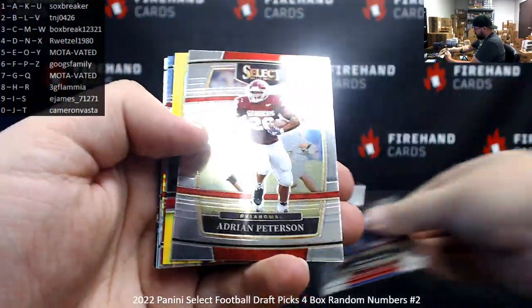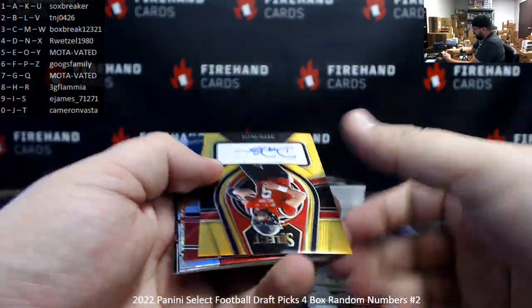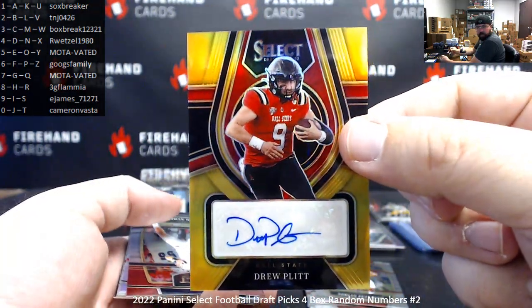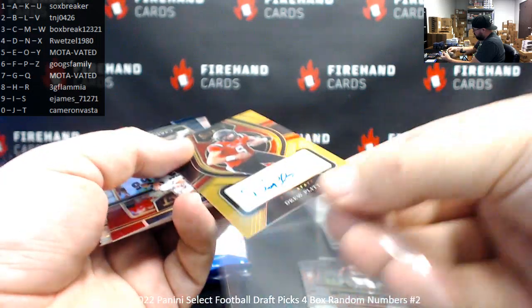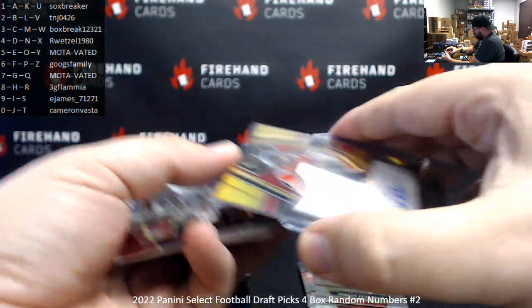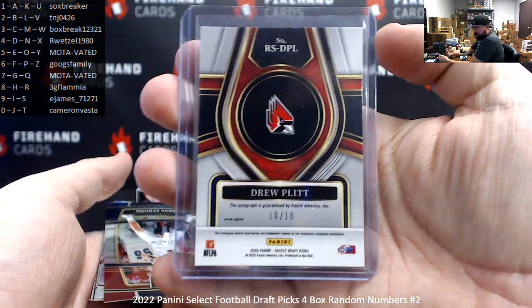A lot of the Ricky — see gold in their future. Gold auto! Drew Plitt gold auto — this will be serial numbered to 10. Serial number on this one: 10 of 10. Spot zero, Cam Vasta.